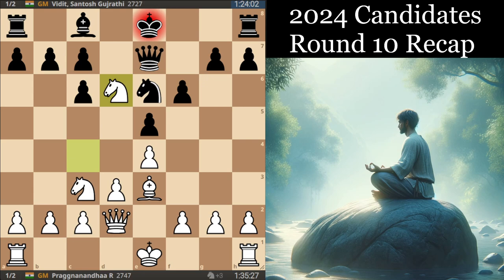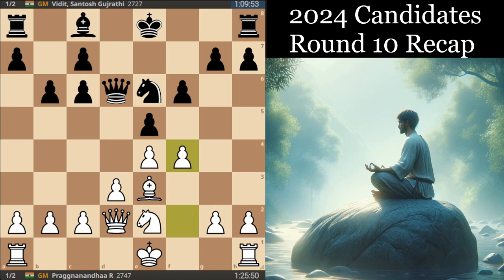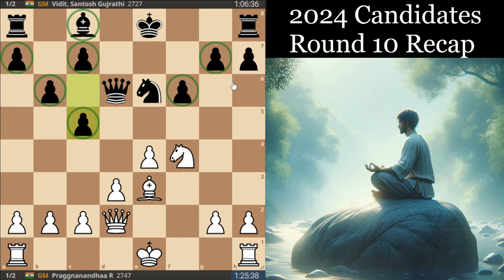White plays Nxd6, and it's an interesting question whether you take with the pawn and let White play d4 and have that extra space in the center, or whether you play Qd6 as Vidit did, which does succeed in stopping d4. White played Ne2, and the arising position is one where it's probably a little bit easier to play White when you've got the more flexible structure. But Black is also just very solid — his dark-squared bishop and light-squared bishop very well complement the pawns on the dark squares.